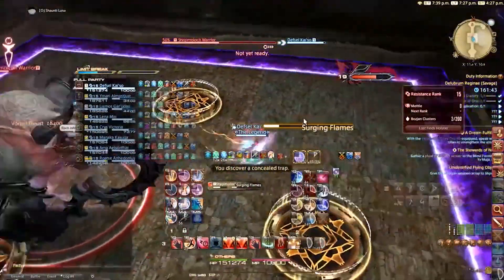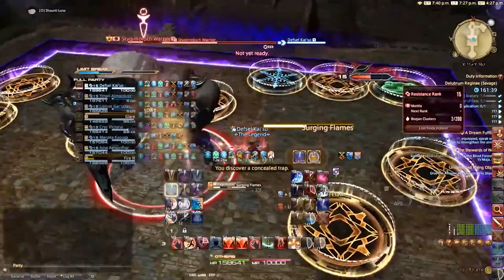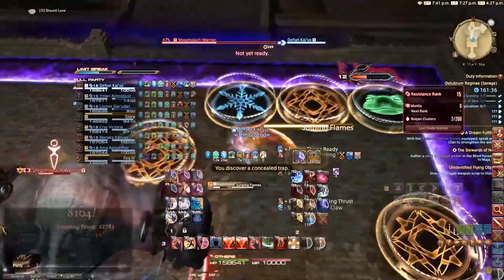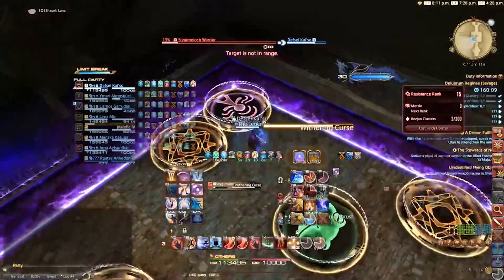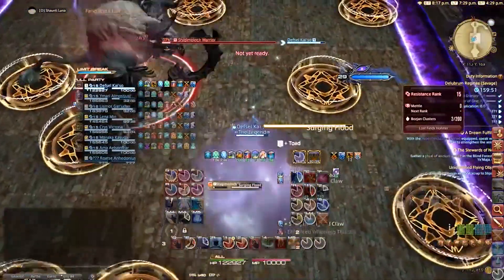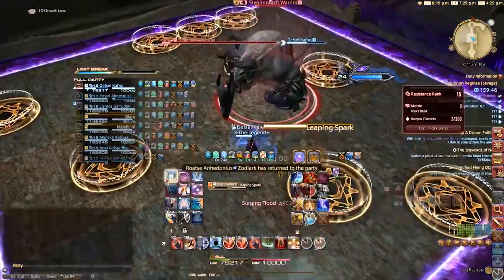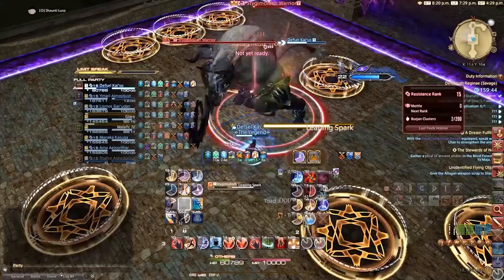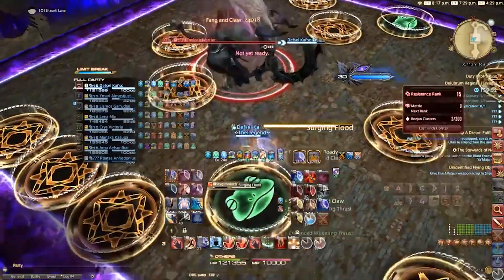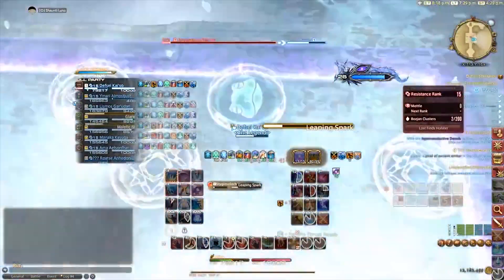Soon after Inescapable Entrapment, the boss will cast either Surging Flames, Withering Curse, or Surging Flood. For Surging Flames you need to step into the ice trap, for Withering Curse into the purple person trap, and for Surging Flood into the frog trap. You have a lot of time to resolve this mechanic so no need to panic — you can step into the traps at about 70-80% of the cast. Note that when you step into the frog trap it is recommended to step into another frog trap so you don't wait the entire duration of the buff.